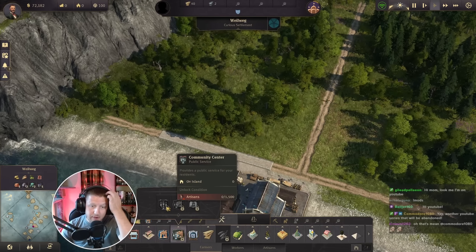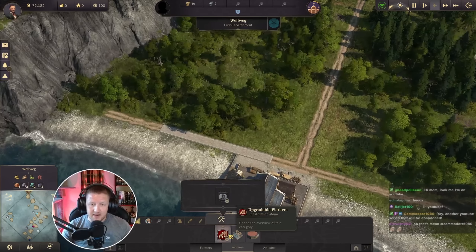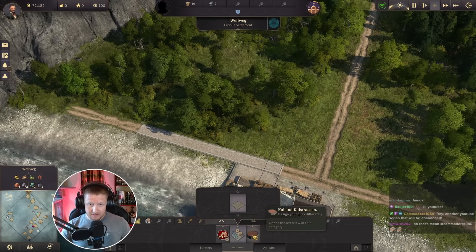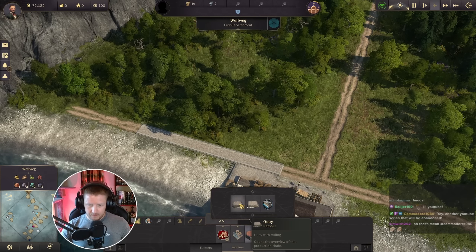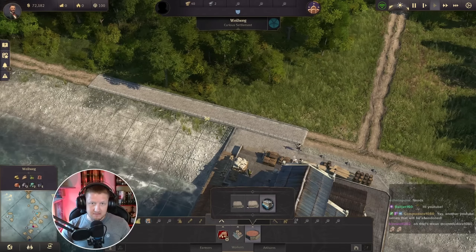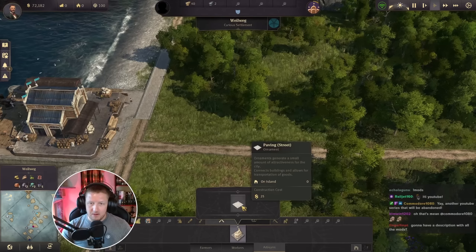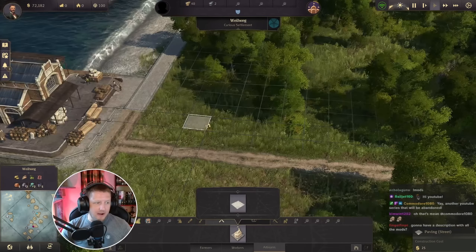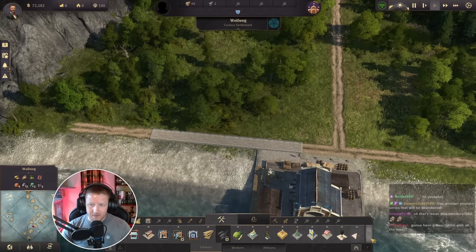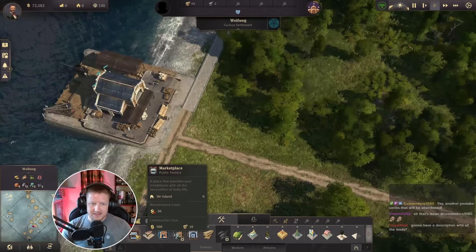I don't even know what a pescatarian is, but we've got it. We've got something called a pescatarian, we've got upgradable workers, we've got concrete floors apparently. We've got some sort of new quay, and all kinds of stuff popping up down here — oh, these are streets apparently. So many cool things. I'm so excited for this.